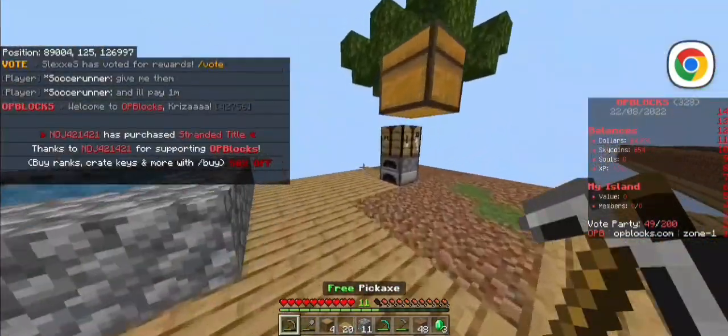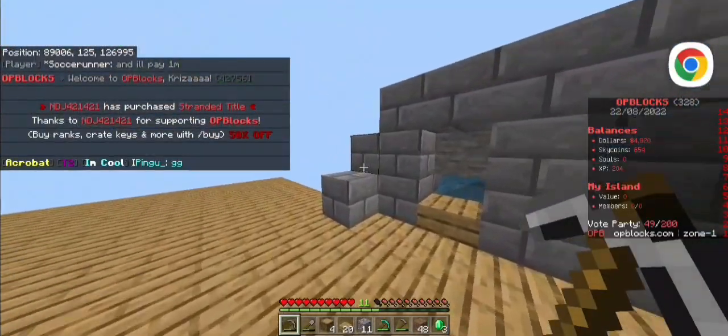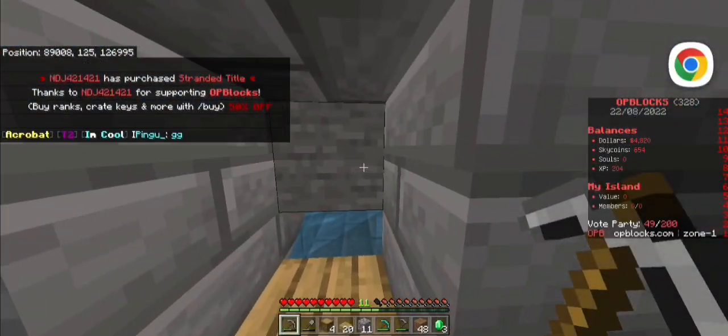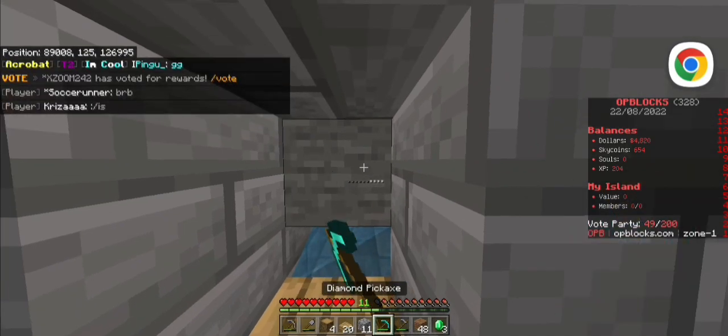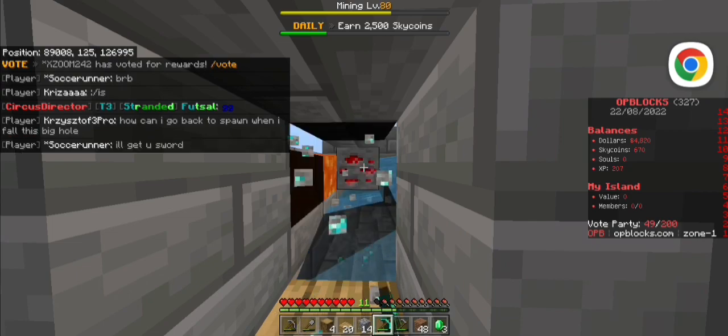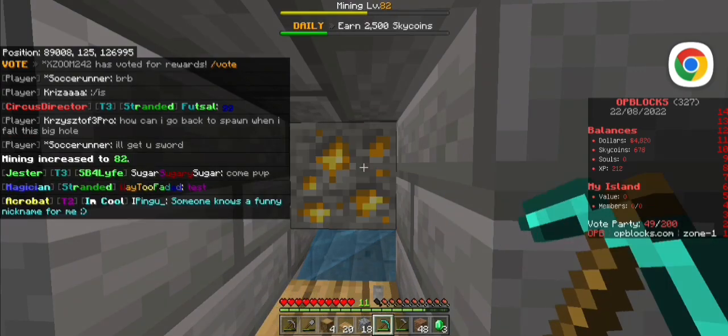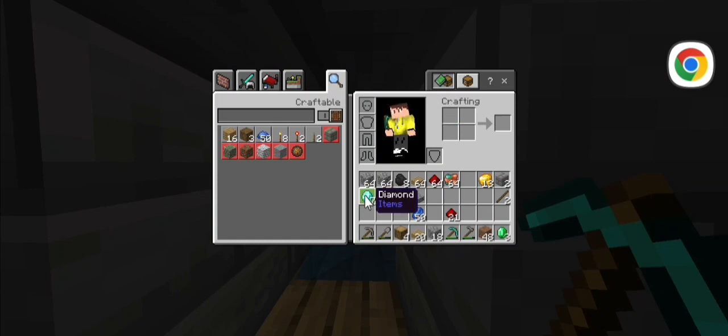The main thing that we should be doing is getting more sky coins, and the thing is I actually don't know how. The only way to get sky coins for now I think is by mining — and we got a bunch of diamonds!